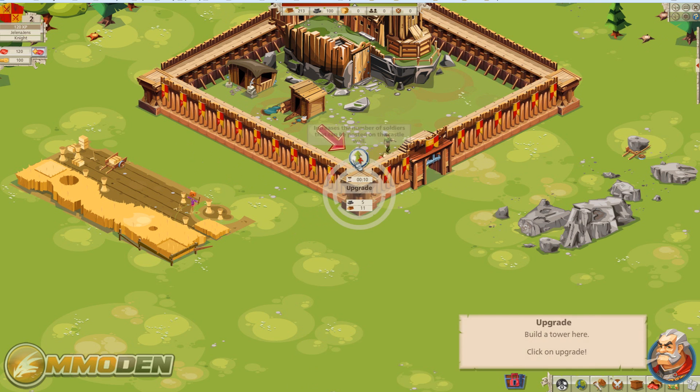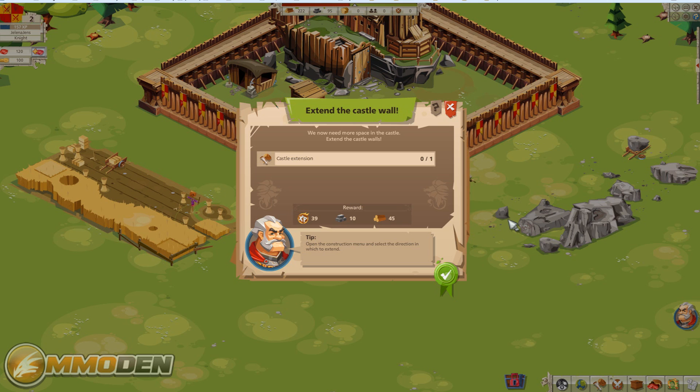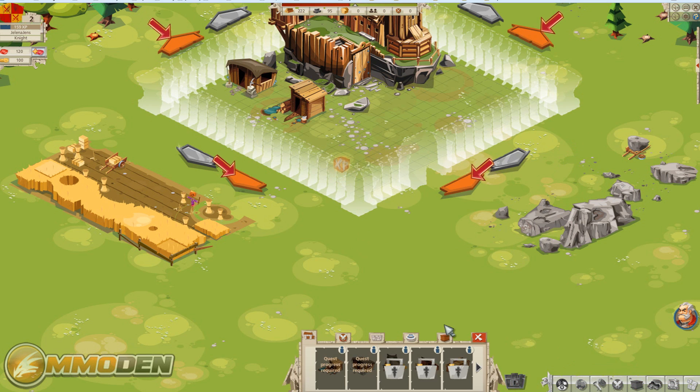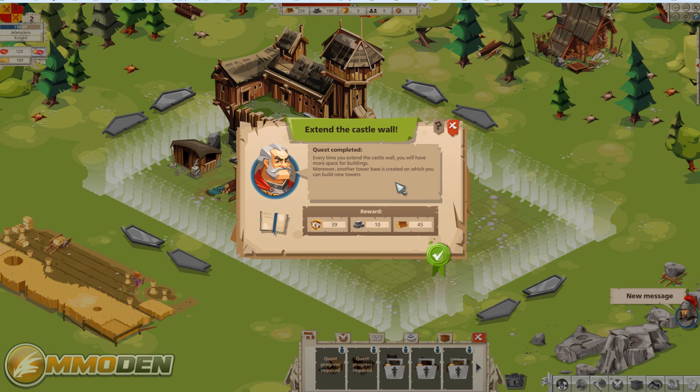We're already level two, so we can move on. We need protection — let's upgrade our little tower to level one. We've got new assignments: the castle extension, which we're working on right now. Done in five seconds. We go back to construction and can actually extend out our building space.